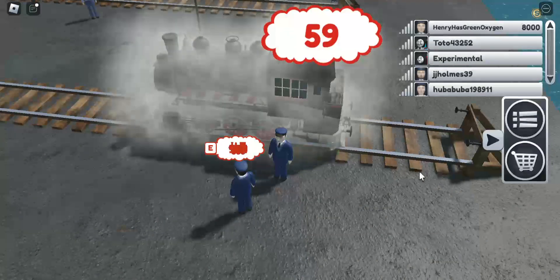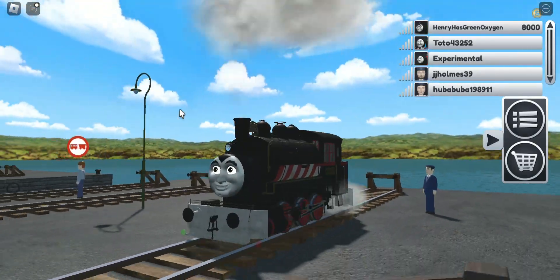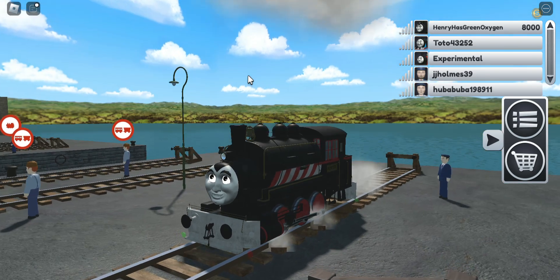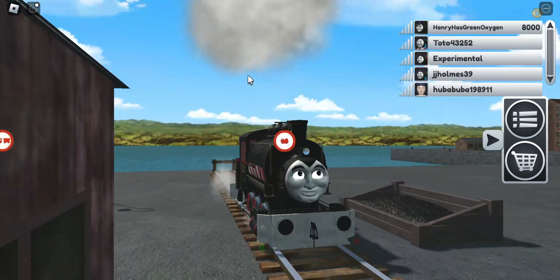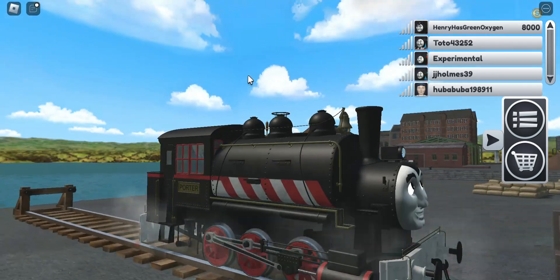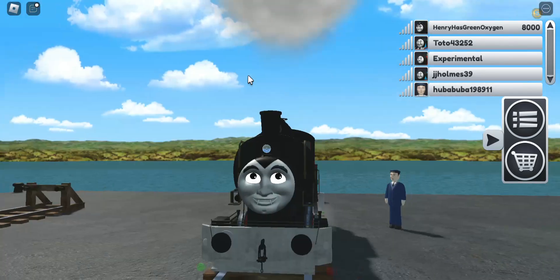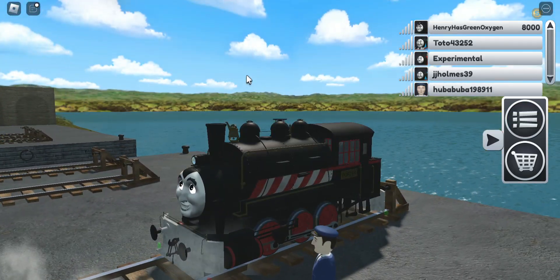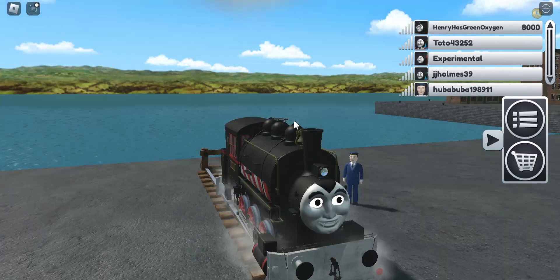Next we're going to look at the Vampire Porter. This is a variant from the Halloween event, but it's ended now. Look at Porter — he looks very spooky indeed! He's got red wheels as well.